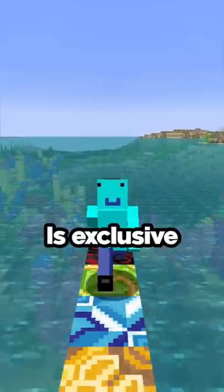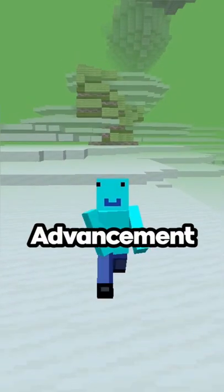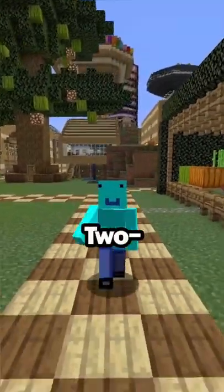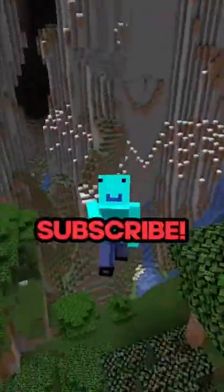The most difficult advancement to complete is exclusive to the Infinite Snapshot, a version of Minecraft with infinite different dimensions. Going in and out of a portal in creative mode takes about two seconds. And for this advancement, you need to go through a portal one billion times. So hypothetically, it takes two billion seconds — or 63 years — of going into nether portals to complete this Minecraft advancement.